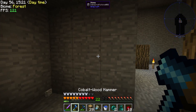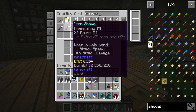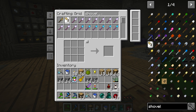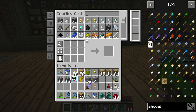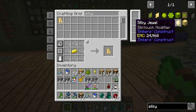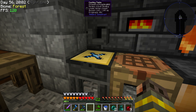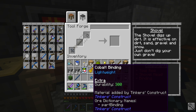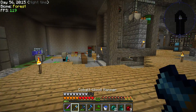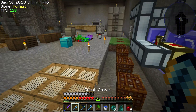Do I have silk touch on any of these shovels? No. I need a block of grass and I don't have any more grass seeds, and no shovels with silk touch. Time to make a silk touch shovel. We need a silky jewel — that's silky cloth times four around an emerald. Grab some cobalt, craft the shovel, combine it with the silk jewel, and there we go — silk touch shovel. Nice, that's very simple.